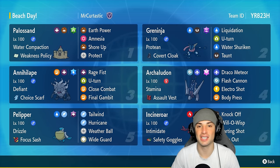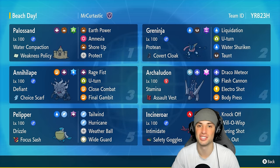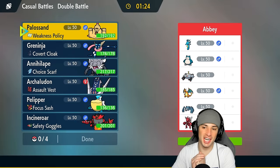If you want to run the team yourself, the rental code is in the top right corner. If you enjoy today's video, don't forget to leave a like and subscribe to the channel. Without further ado, let's hop into this video showcasing Greninja and Polisand in Regulation H — first match coming at you.